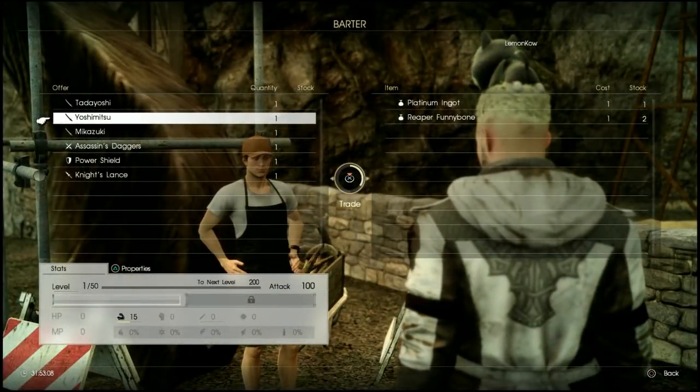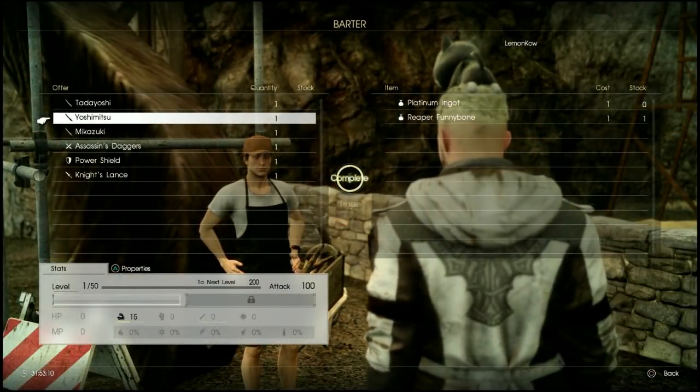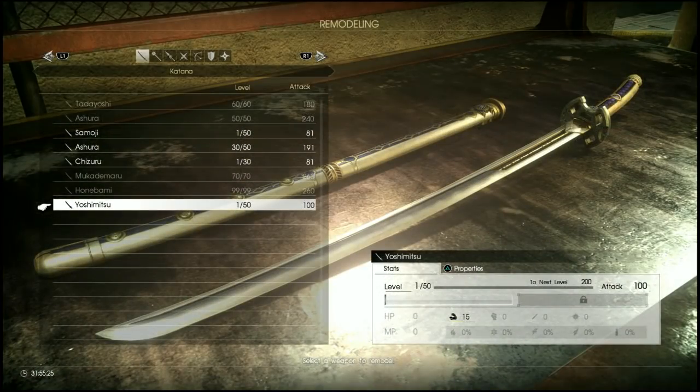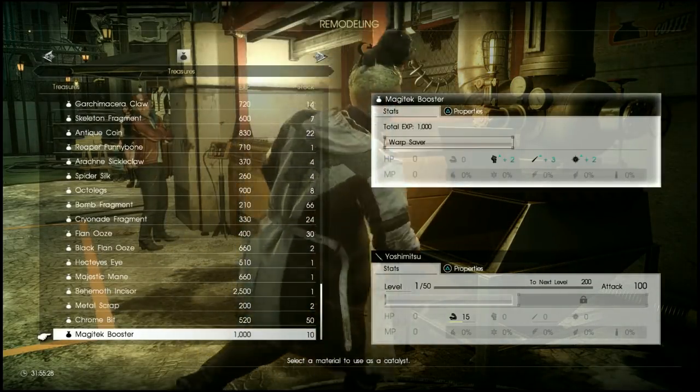Once you've grabbed your two items, go back to the trading post and pick up the Yoshimitsu. With the Yoshimitsu in hand, head back to Lestalem and we'll have a look at how to upgrade this item.